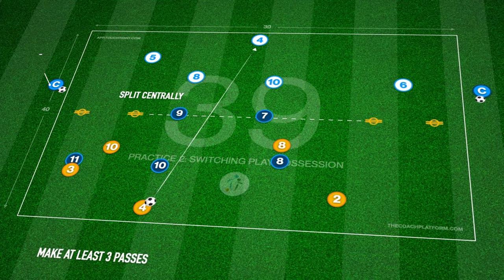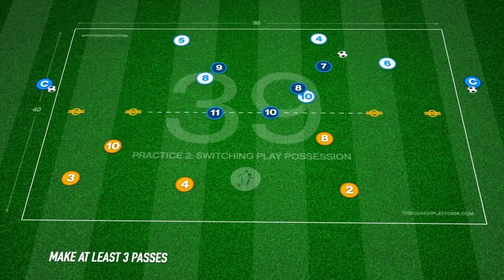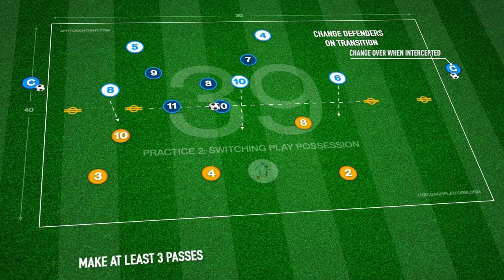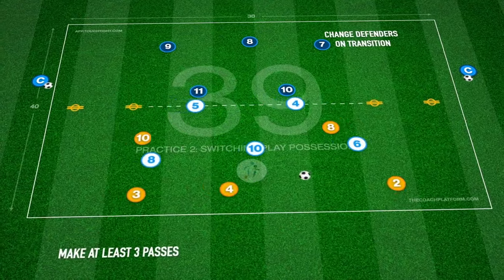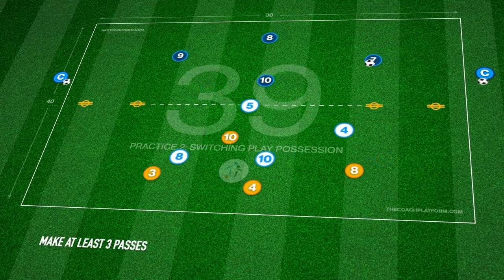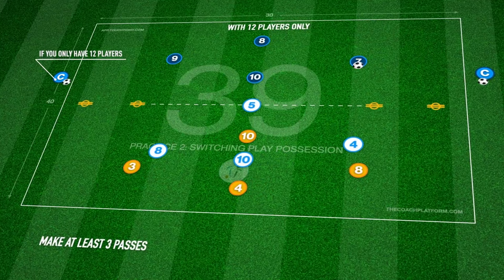Two additional defenders will attempt to stop the team from passing through the central area. When the ball is transferred, the defending team must transition to press the other group of five players, who will also attempt to switch play. If the pressing team wins possession, they gain the ball, with the group losing possession then pressing to regain.